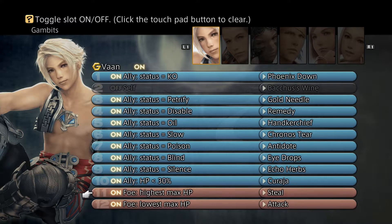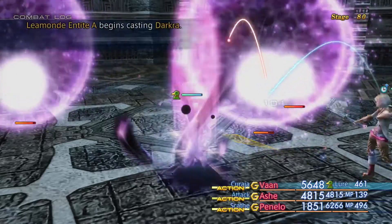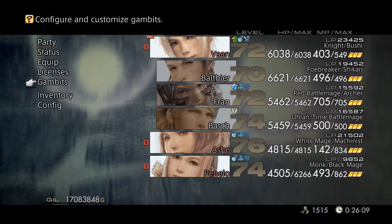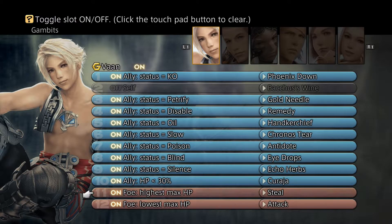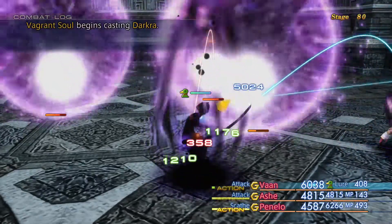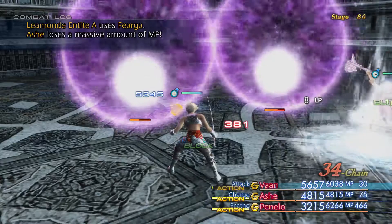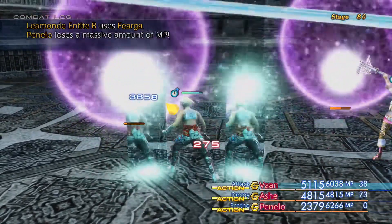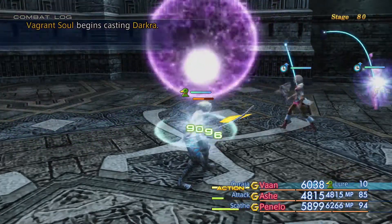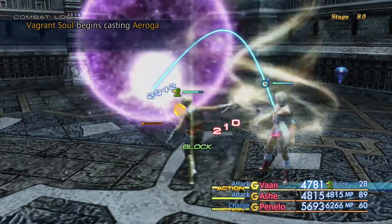We'll see if we can get that Dark Matter here. This is the final stage — you can also get a Sage's Ring and an Aeroga magic from the chest on the outside. You can also get a Battle Harvest or an Opal Ring by stealing from the chests on the previous stage. These guys have a fair amount of health now, so you do need a good amount of damage to get through these battles. These stages are really a test of what's to come, because the next set of stages are much harder in my opinion. If you're struggling here, you need to sort your party out with your equipment and whatnot before thinking of moving on.